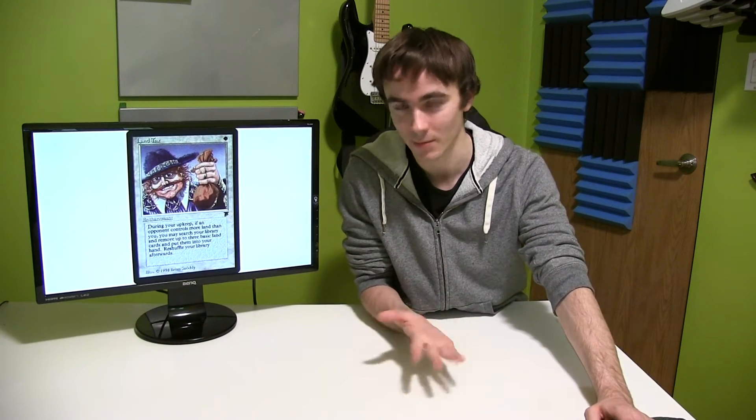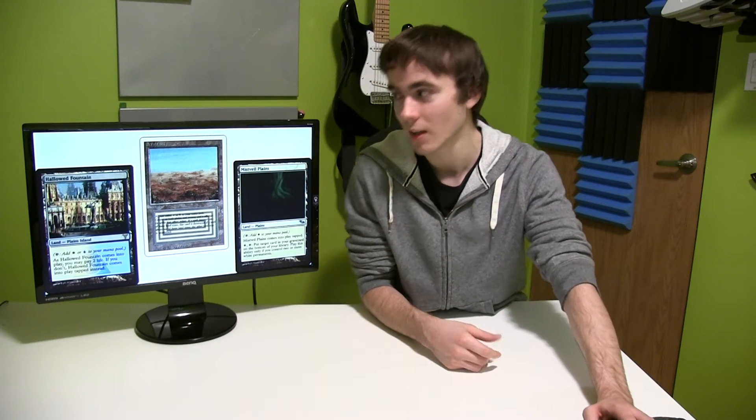At number 6 we have Tithe. For 1 white, it's an instant. You can search your library for a plains, or if an opponent has more lands than you, you get to find 2 plains instead. So it's really good card advantage for 1 mana — not as good as Land Tax, but doesn't mean that it's not good. And you can find dual lands and non-basics with it, which is another awesome aspect of it. Tithe will cost you about $16.